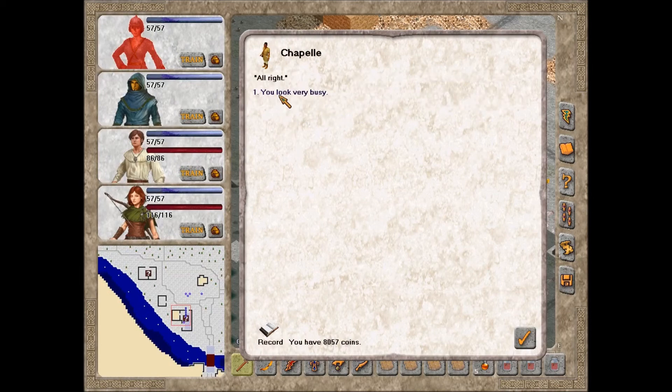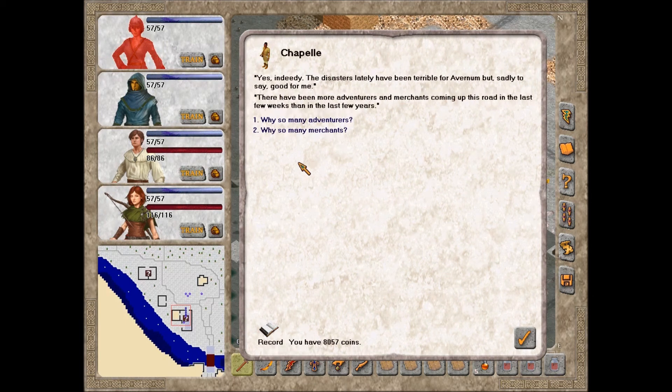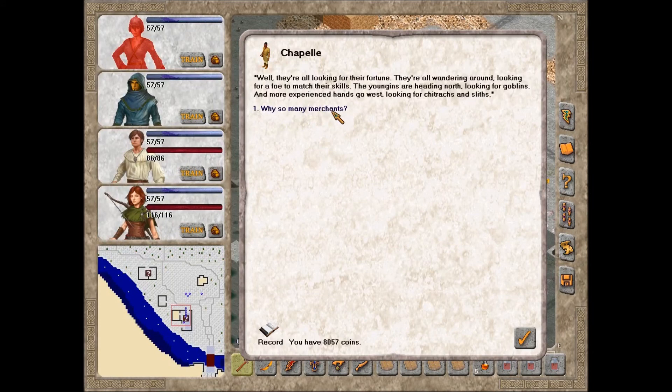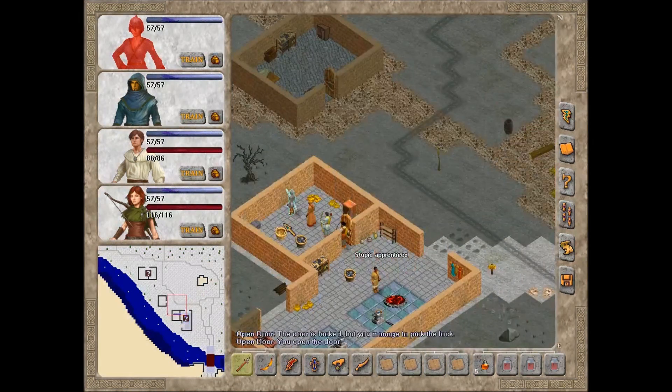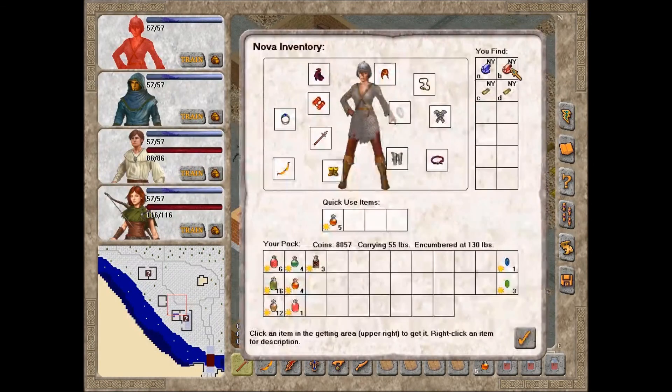I don't need anything right now, but Chappelle is very busy. The disasters lately have been terrible for Avernum but good for his business - more adventurers and merchants coming up this road in the last few weeks than the last few years. The young ones head north looking for goblins, the more experienced go west for chitracks and sliffs. Merchants are on the roads because carrying goods by boat is impossible. Sylvar might have done well, but the shade is keeping people out. Fine steel goes to him.